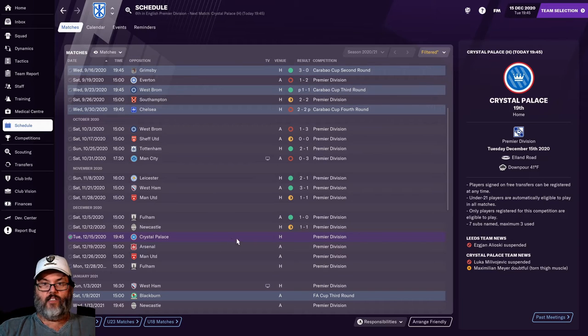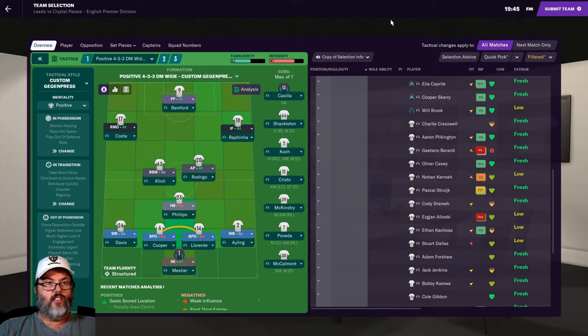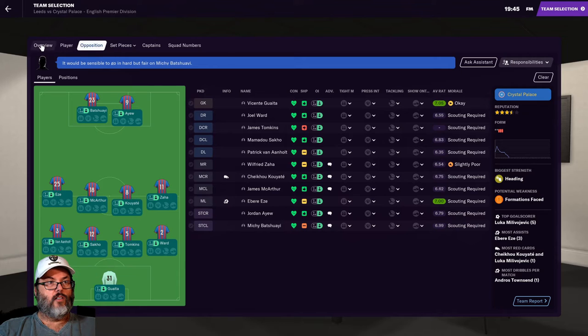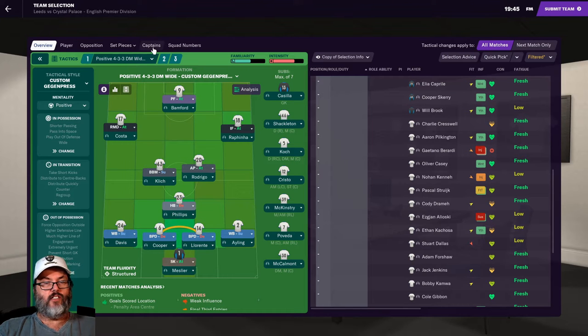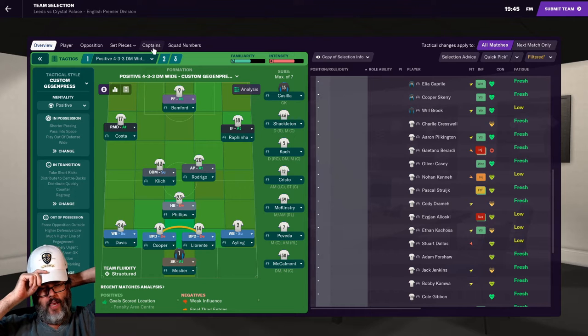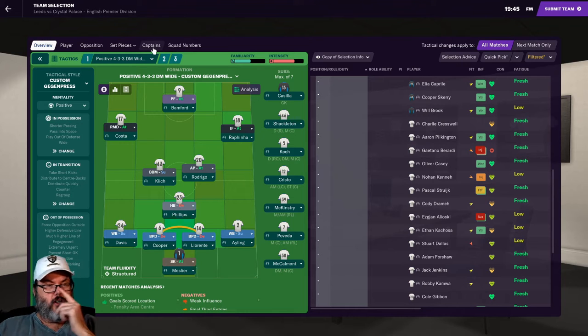We're going to play Palace today - Alyoski's out with a yellow card suspension. It's going to be interesting to see exactly what little tweaks and changes are made between the beta and the full release, because they're still working on the game and fixing a few things. I don't think there will be anything major.